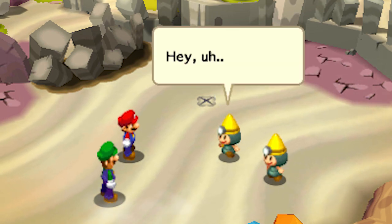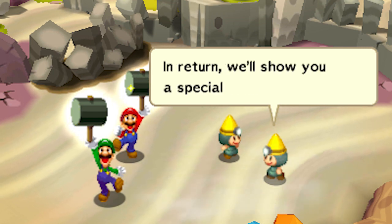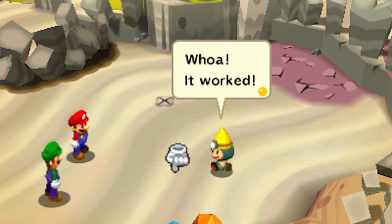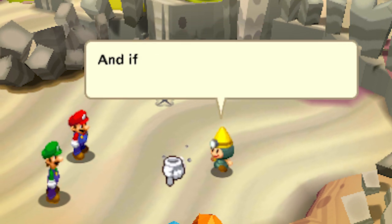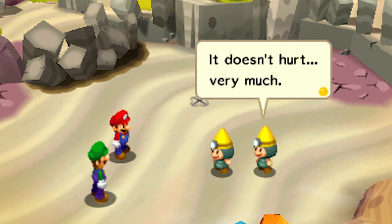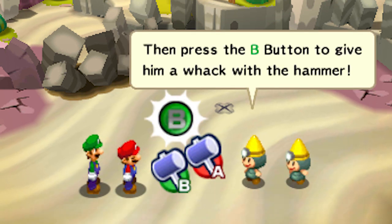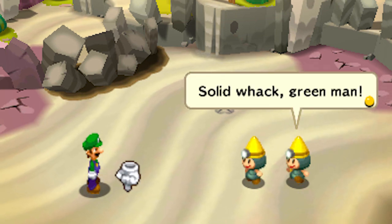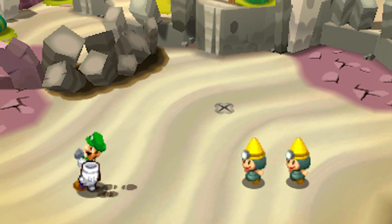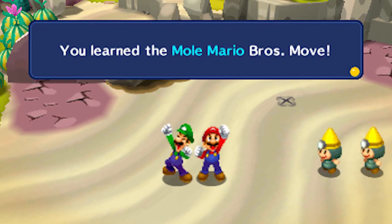Some sandworker characters stop us. 'Hey, I noticed you guys have hammers — let me hook you up! You really helped us out, so in return we'll show you a special technique. You can hit the red guy with your hammer to send him underground, and he can also move around underground — even under fences and other objects. Press R to switch to hammer, then press B to give him a whack.' I try it — nice solid whack! I move around underground with the circle pad and hit A to pop back out. I've learned the Mole Mario Bros move!